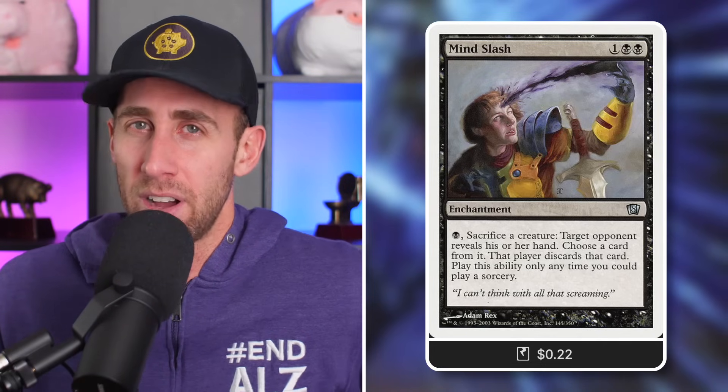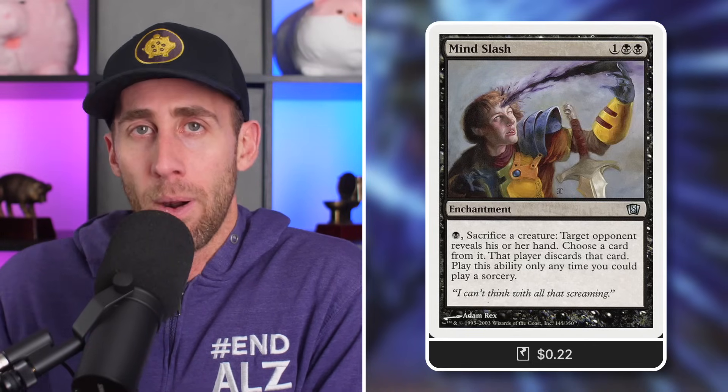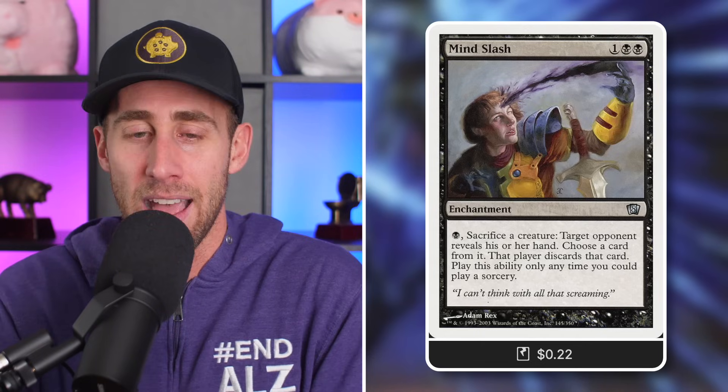Mind Slash — 22 cents and an incredibly brutal card, especially in this deck. Pay one black, sacrifice a creature: target opponent reveals their hand, you choose a card from it, they discard that card. Sorcery speed only, but still — I've got like 40 Fungus in play, let's sacrifice a few, take our opponent's hands, and all of a sudden they're topdecking trying to stop us. It's not going to happen.